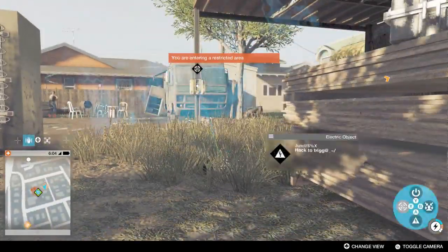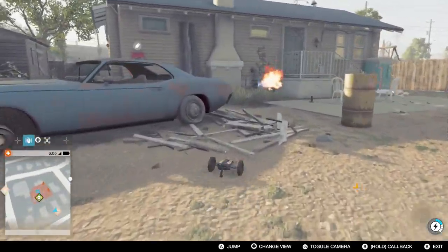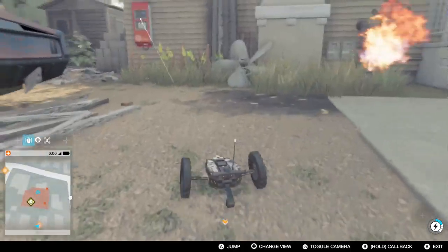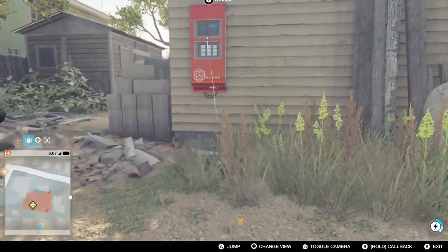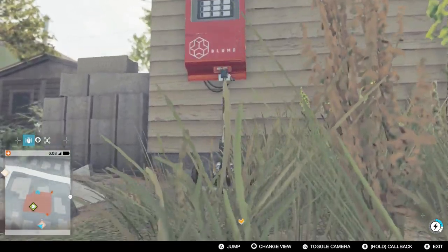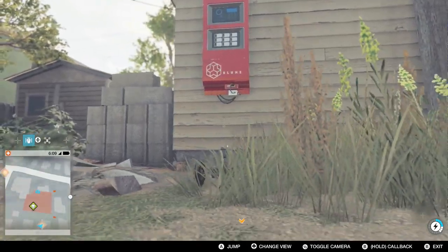A new addition to this game is guard dogs. I just drove past one with my RC jumper. These dogs can smell you out if you're in the area and will find you easily, so you have to be really careful. Luckily you can take them down non-lethally with the stun gun.